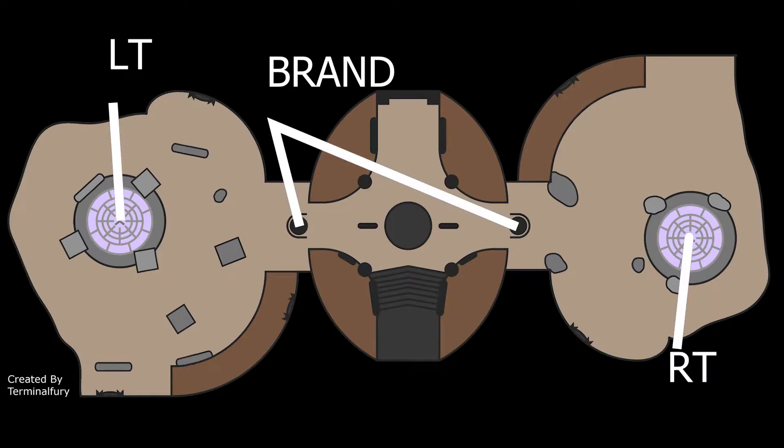Totems of Annihilation. First, split up into two groups of three — right and left. We'll talk about the brand holder.